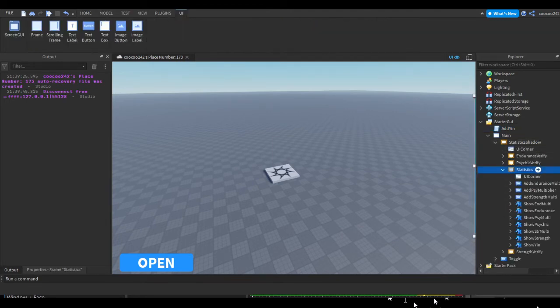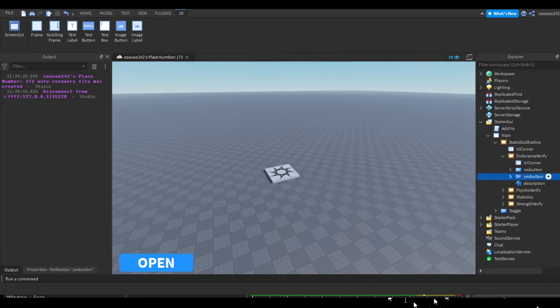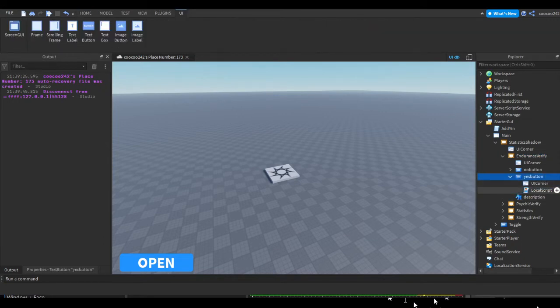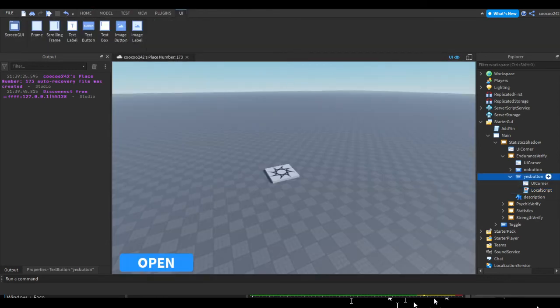Now we want to rework our multipliers. In Statistics Shadow, go to Statistics and we have all our buttons. First let's rework Endurance Verify — click on Endurance Verify, go to the Yes button, open that up, and open the local script inside the Yes button.